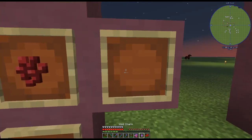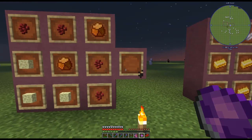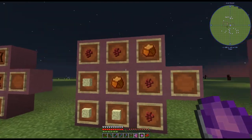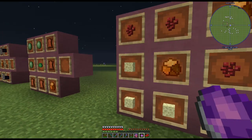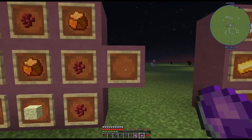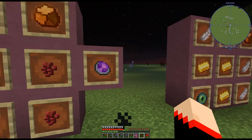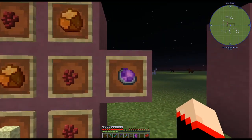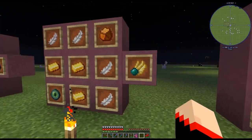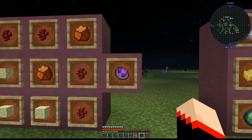Next is the void charm, which is very handy especially for skyblock. It keeps you from falling into the void. The recipe is two crystallized amber, three end stone, and four nether warts. It does exactly what it says — prevents void death. It can be used in other packs too, but it's most commonly used in skyblock.